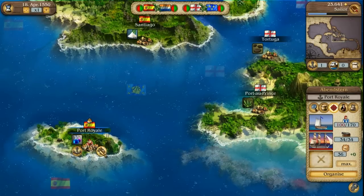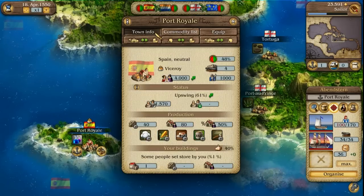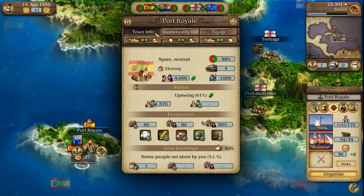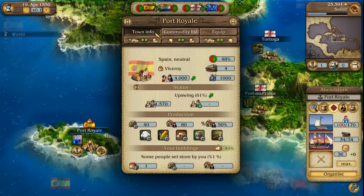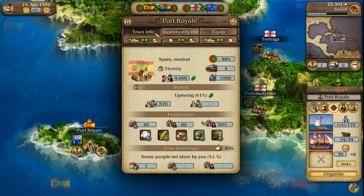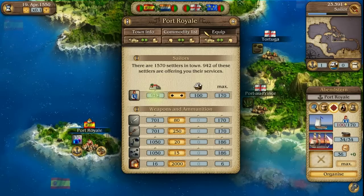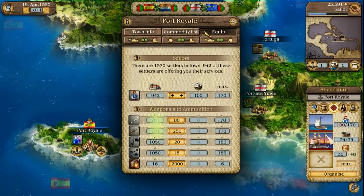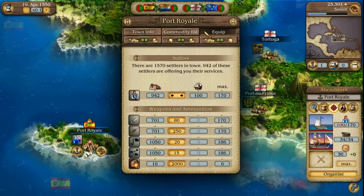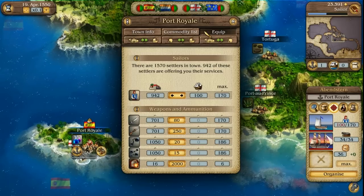You can hire new sailors using the DOCS equipment dialogue. Sailors are recruited from amongst the city's free settlers, just as workers are. How many sailors you can hire depends on your popularity in the city — you will only be able to hire all available settlers as sailors if your popularity is very high; otherwise, you can only hire a certain proportion. The equipment dialogue also offers hand weapons for those sailors. It is best if the convoy has one hand weapon for every sailor, because if it comes to boarding during a naval battle, sailors with hand weapons are naturally more powerful.